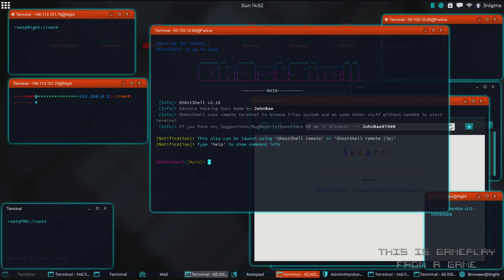In this video we're checking out the player creator tool called Ghost Shell. As usual I need to emphasize that this is a video game and not real cyber security. Like I mentioned in the previous video, I've set up a Discord server - link is in the description.